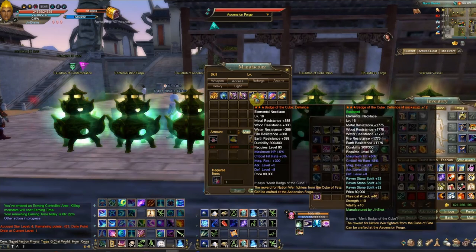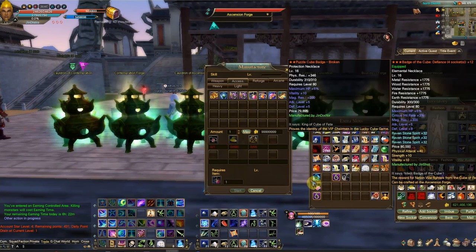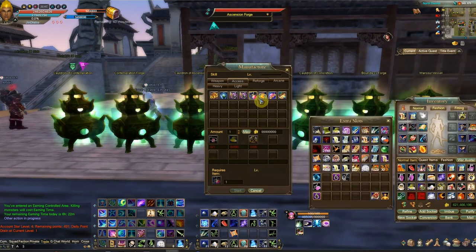It's kind of confusing because the picture here looks like a protection necklace — this is a protection — but up here it's elemental. I don't know if they just switched the graphics around when they assigned this later on in original PWI, but I'll show you real quick how to do this.